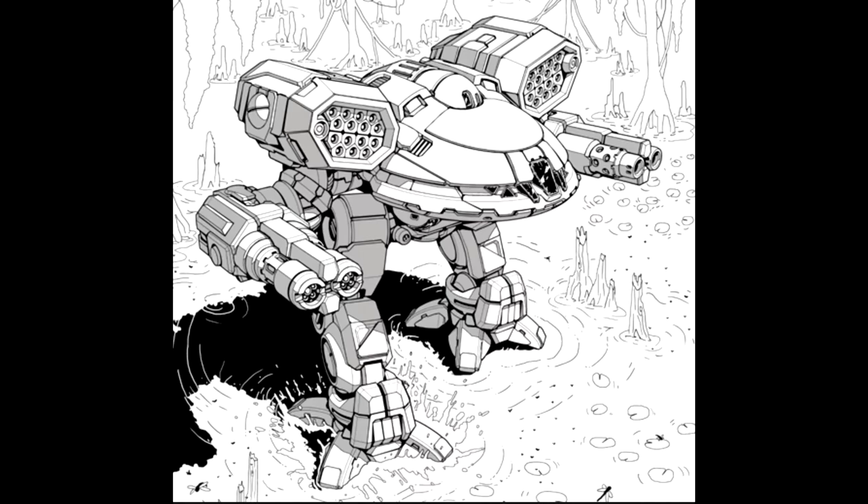Alternate configuration B is two ER large lasers in the right arm with a double heatsink and targeting computer. An ER medium laser in the right torso with two double heatsinks. The left arm has two large pulse lasers and three double heatsinks. The left torso has an ER medium laser and two extra double heatsinks. The head has a medium pulse laser, as does the CT, and extra double heatsinks are placed throughout the legs.